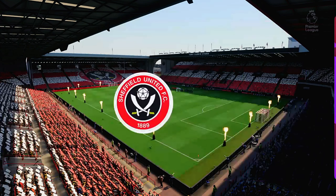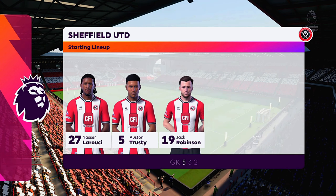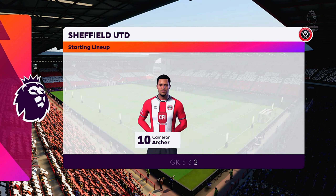Well, here's how the line-up looks for Sheffield United. They're going to play with a front two, which means they have to link up with each other as much as possible. If they do that well, they'll certainly pose a threat. It looks like a 5-3-2 really.